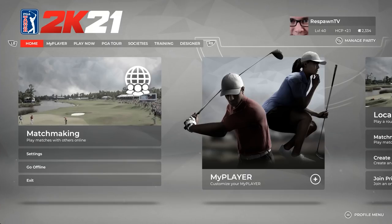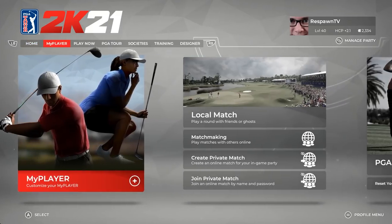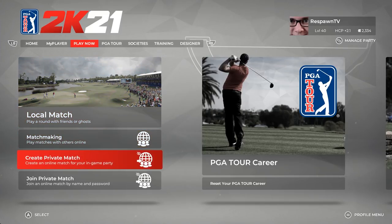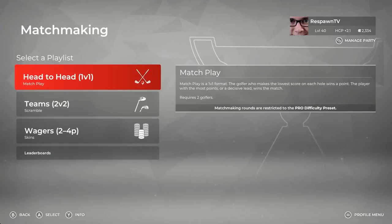Alright, so here we are at the main menu, just like you saw in my earlier videos and the walkthrough of the game, the first impressions. You've got your local match, your matchmaking, your create private match, and your join private match. So matchmaking — we'll go over that first.